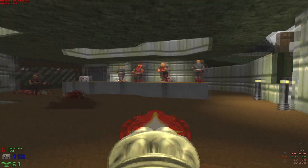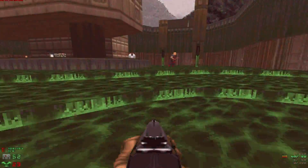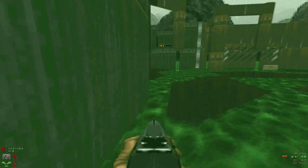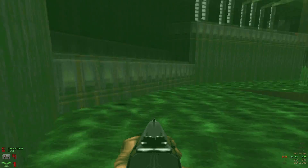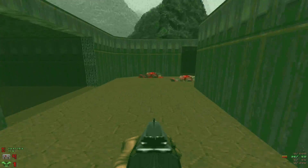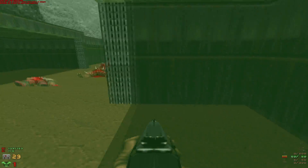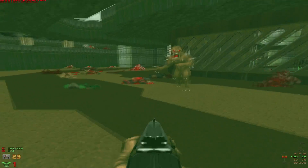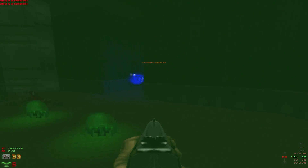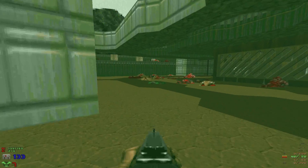It makes the entire level feel more tangible and solid. It's a pretty rewarding feeling when that wall drops and you recognize the preceding area — I like to call it the 'ah yeah' moment. That coherence of level design was also present in Romero's remake of Phobos Anomaly — that ability to look through windows at preceding areas, visibly see the progress you've made, and see that the place is one interconnected whole, not just a loose collection of rooms.